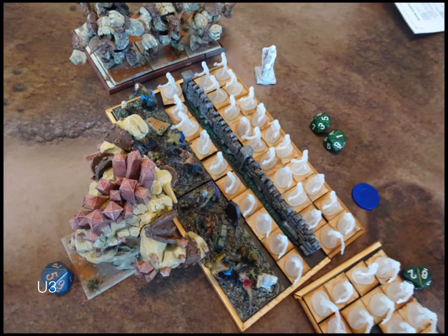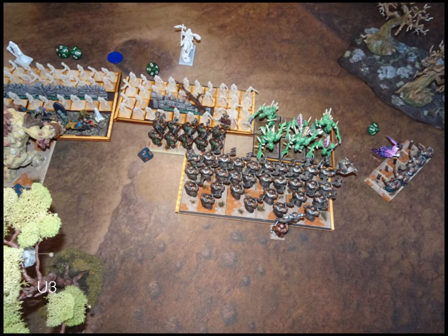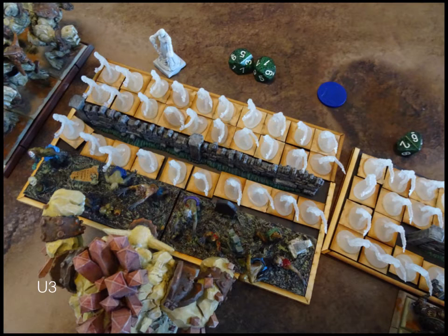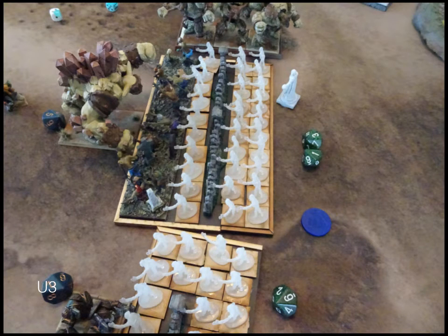The legion counter-charges the greater earth elemental, showing the regen going off. The zombie horde goes back into that troop, the horde of zombie trolls goes into my horde of shieldbreakers. The vampire goes into the rangers, and you can see the revenants charge the king. Banechant was cast again, and I think healing was also cast on those guys — they've regained seven points of damage so far.